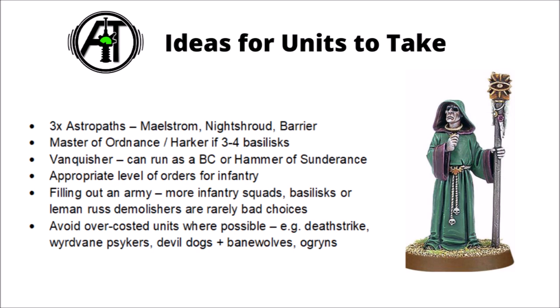Take Psychic Maelstrom to throw extra mortal wounds into the enemy and maybe snipe characters, Night Shroud to make one unit minus one to hit, and Psychic Barrier to make one unit plus one to their saves. Maelstrom is a nice damage increase, and Night Shroud and Psychic Barrier should be aimed each turn at whichever unit your opponent is most likely to want to shoot. Force multipliers for a Guard army are incredibly under-costed and really good choices for optimising a list.